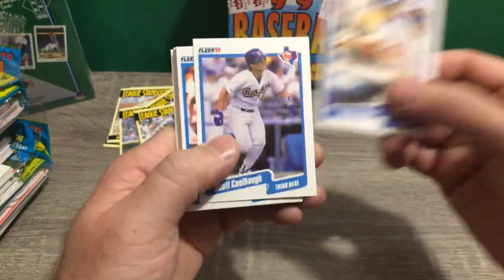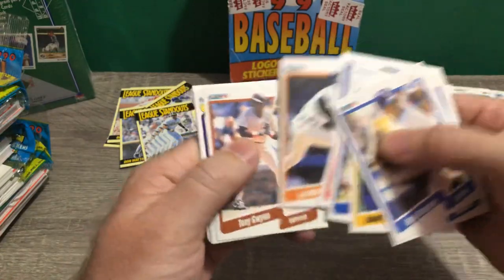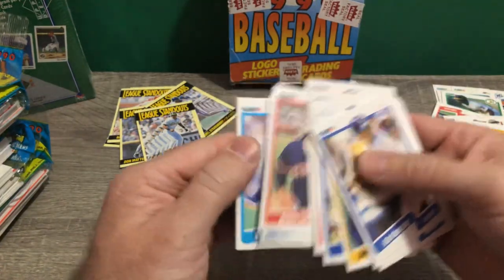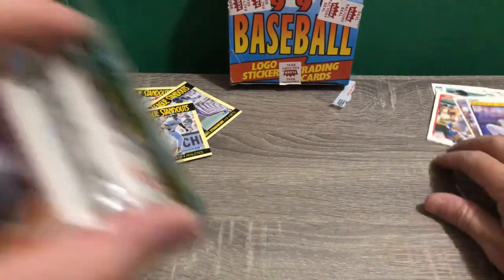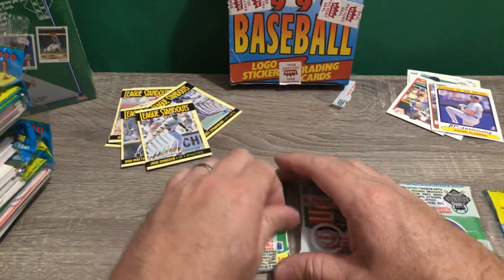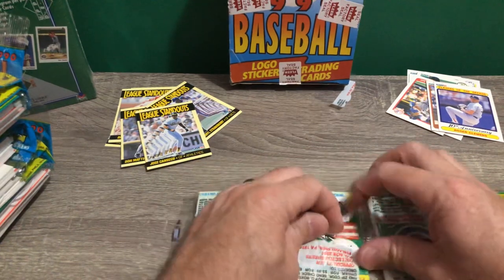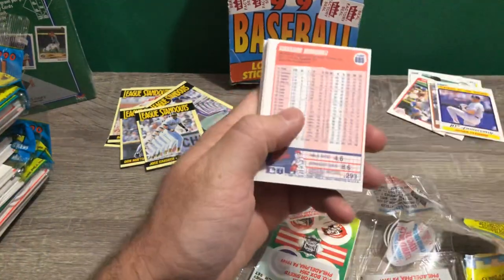Come on Jose Uribe, where are you at? The centering is just atrocious. Look at Tony Gwynn — how bad that centering is. Clemens — just garbage. But again, they're mass producing these cards. No Pirates on the outside. Rob Deer coming up. Trying to get through these packs as quick as possible so this video doesn't get extremely long. Of course, if I get that Jose Uribe I'm going to pause it and enjoy it and share it with you guys.